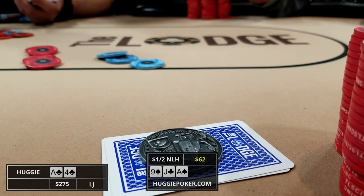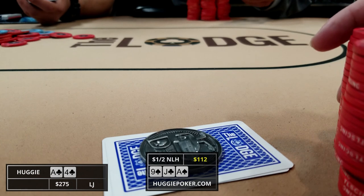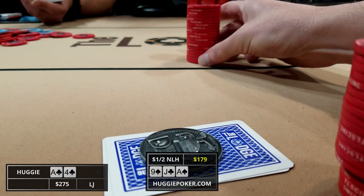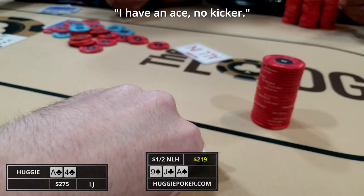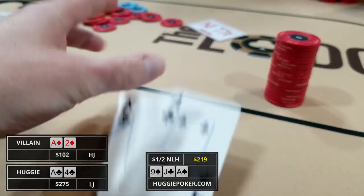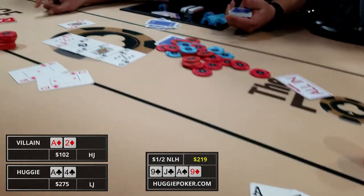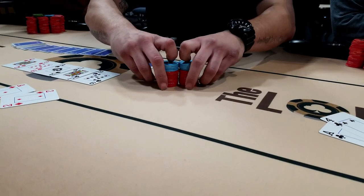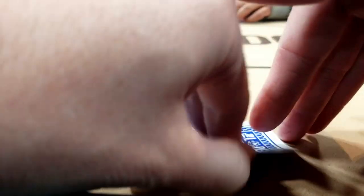The player on our left basically min-clicks it to 50. He's pretty short and there are some draws out there that he could be chasing, so I figure let's just put the money in. I push in for not much more and he makes the call. Ace, no kicker — we're chopping.